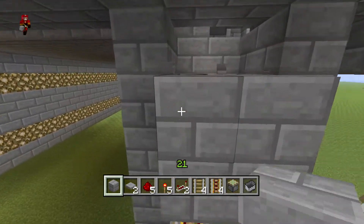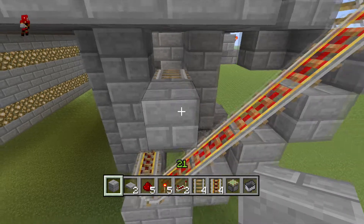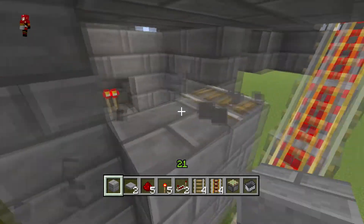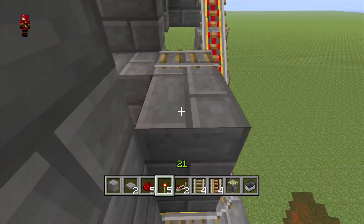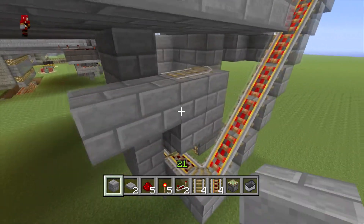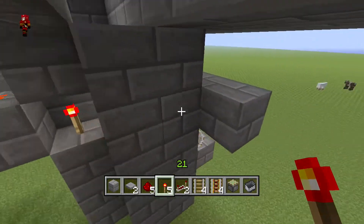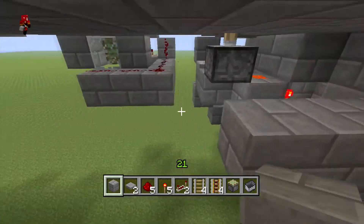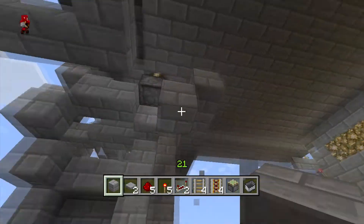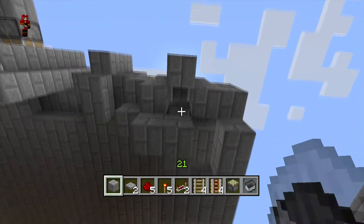Now we want to actually put carts inside here. Destroy these blocks right here — destroy one of them. You can put the cart like that. I recommend doing it like that, then destroy that block so you can make it go around that way so it doesn't intercept with that below. Also, power that powered rail — you definitely want that powered. Bring that over here, it's going to be going down over here.